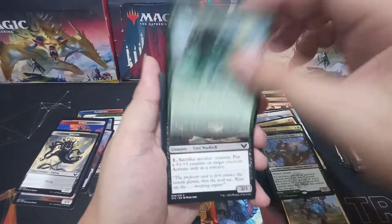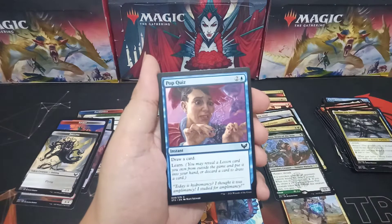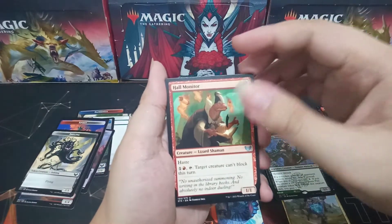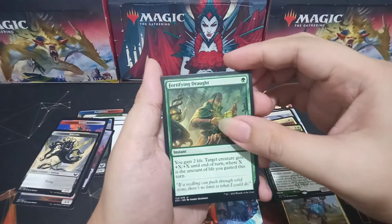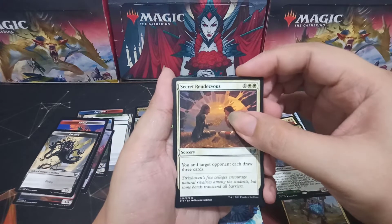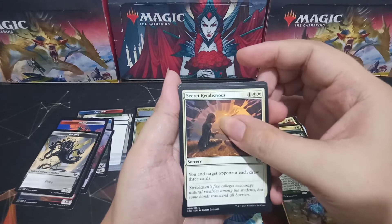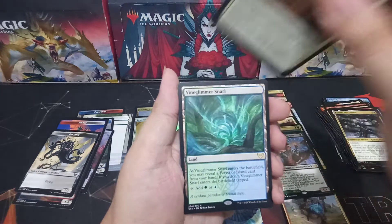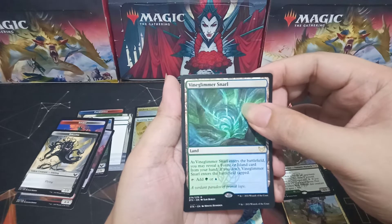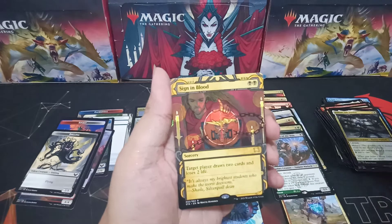Last pack: Pigment Storm, Big Play, Novice Dissector, Pilgrim of the Ages, Pop Quiz, Introduction to Annihilation as commons. First uncommon is Hall Monitor, Fortifying Drought, Secret Rendezvous. Last rare — it's blue and green — it's Glimmerstone Snarl. And our last Mystical Archive is a rare — it's black — it's Sign in Blood. Cool!